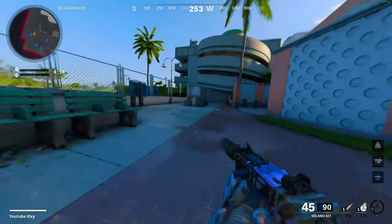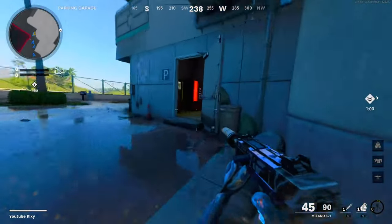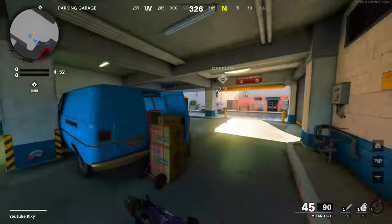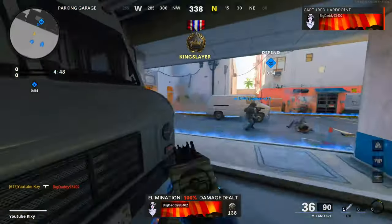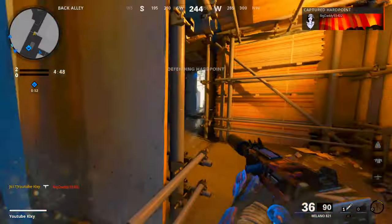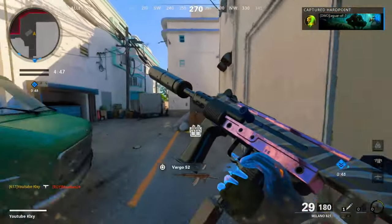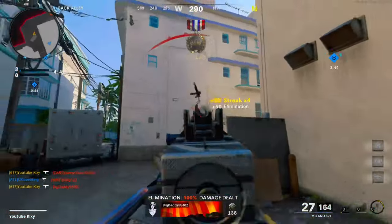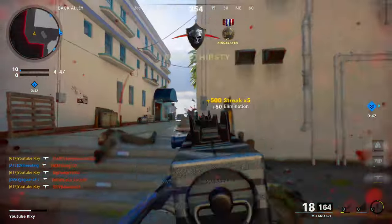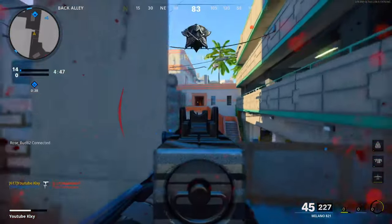We're going to be checking out the five-attachment Milano. Got really unfortunate last game — I'm pretty sure it's against the same team. We're going to back out of that. They definitely know we're coming right here.